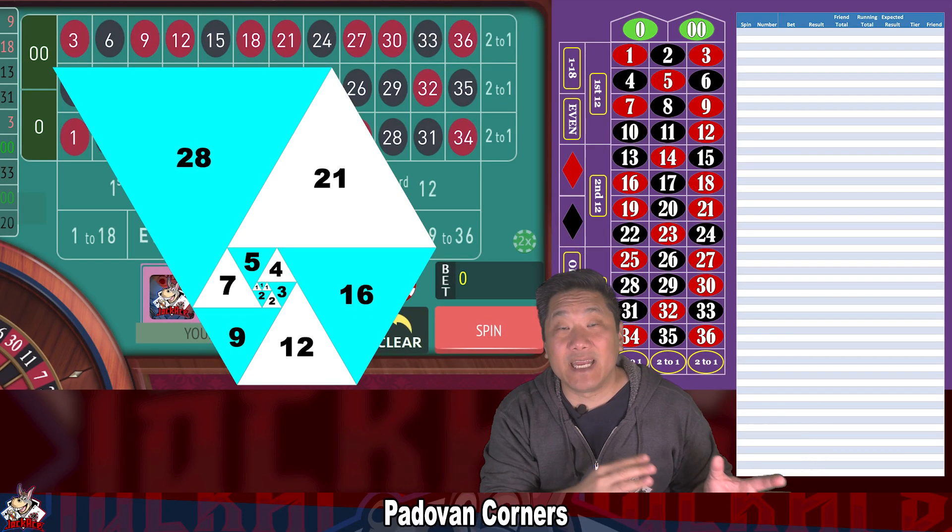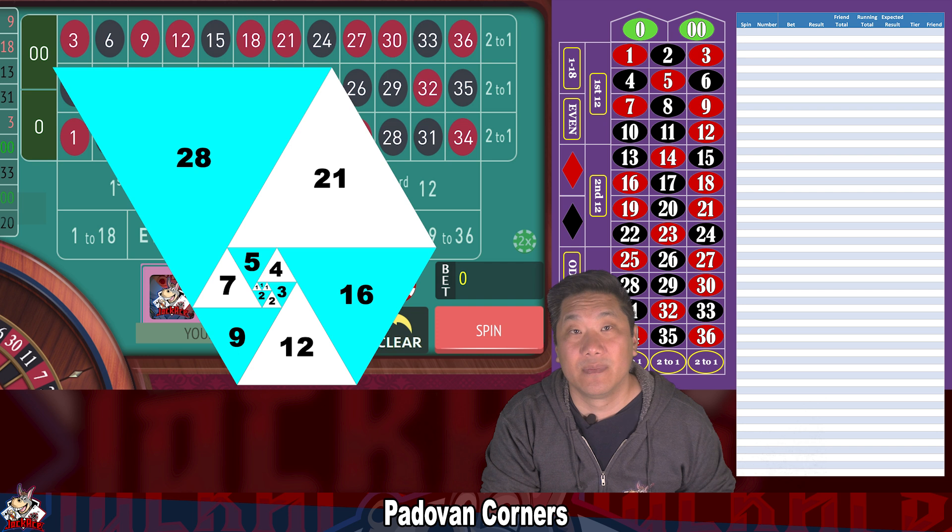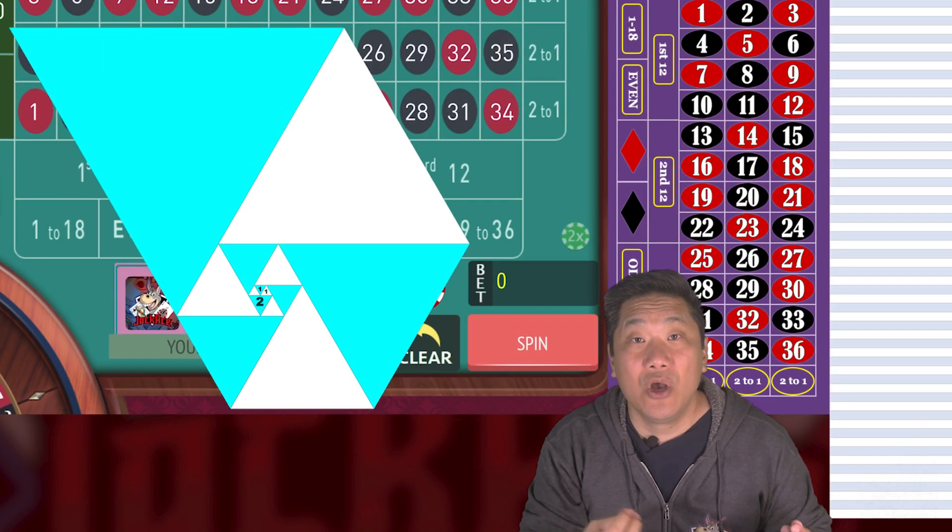Each new number is the sum of the second and third numbers preceding it. So 1 plus 1 is 2, 1 plus 1 is 2 again, 1 plus 2 is 3, 2 plus 2 is 4, 2 plus 3 is 5, and so on.